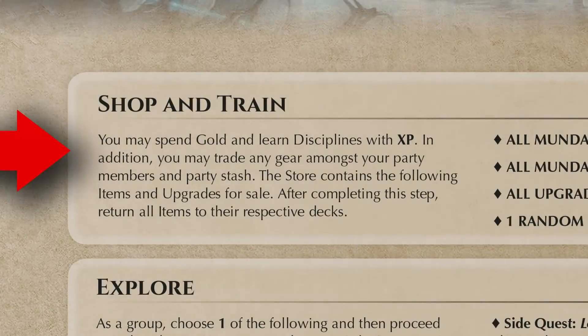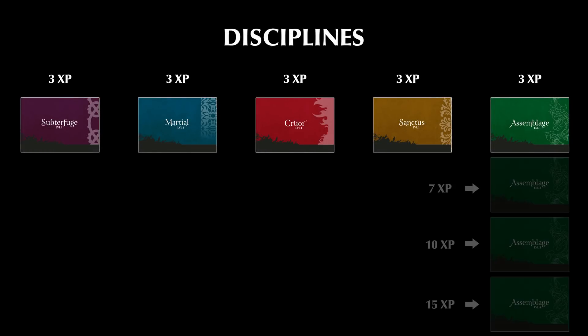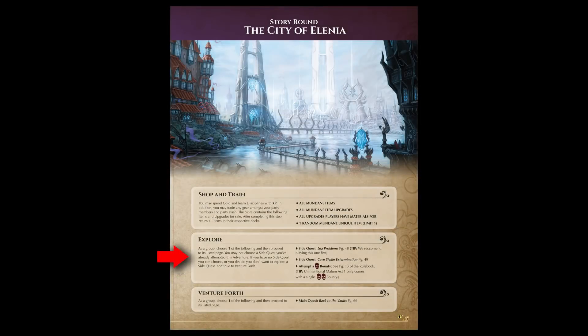In addition to spending gold, players may also spend their adventurer's current XP to purchase new disciplines. In some cases, players might opt to save XP to purchase higher level disciplines on a future story round. Once all players are ready, they proceed to the Explore step of the story round.